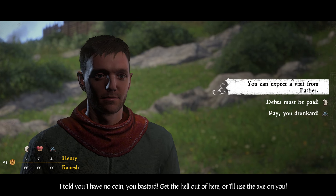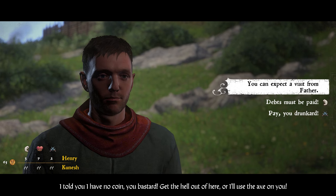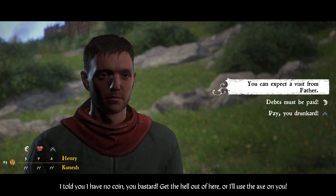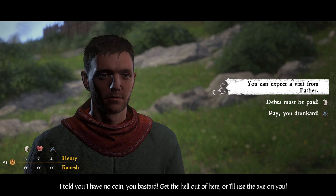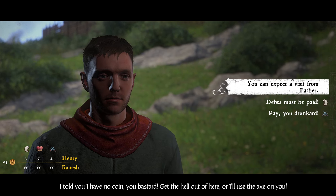From here there are two ways this conversation can end. One is basically where you leave peacefully, but he does not give you the money he owes your father, nor does he give you the things your father sold him. That's the ending you want, because then you'll get a quest that says: find a way to get the hammer, axe, and nails back a different way.